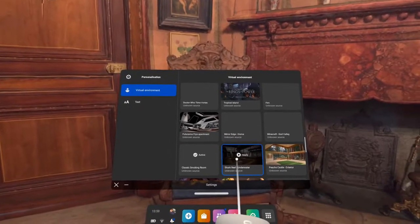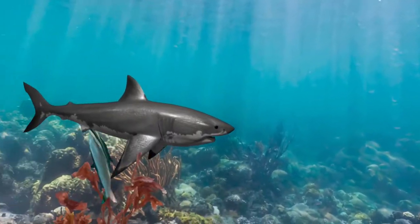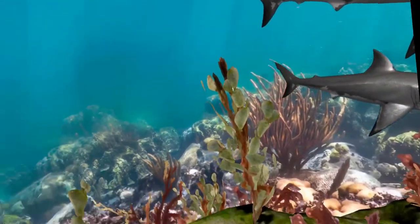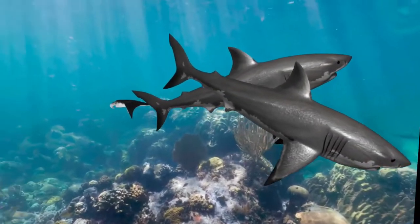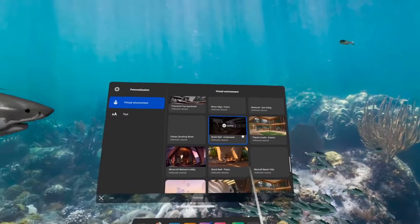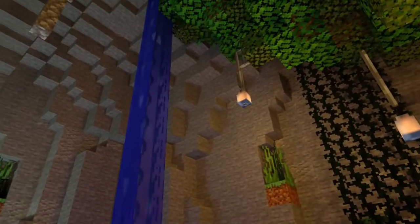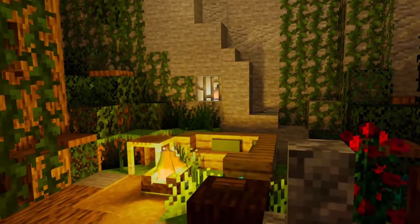Next environment we're going to go into is Shark Reef Underwater. This one does have sharks in it. I do have a bit of a fear with sharks, but they're keeping their distance — there's two there. Next one I'm going to go into is going to be Minecraft Bedouin's Lobby. This would be the third Minecraft environment that I've got. Not too bad.